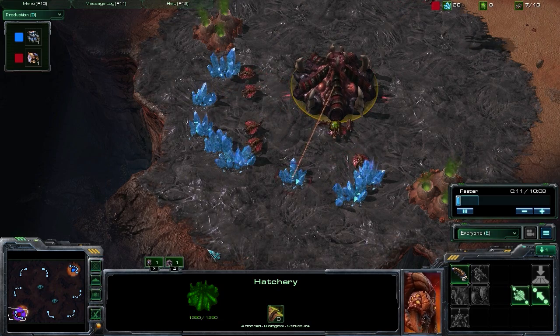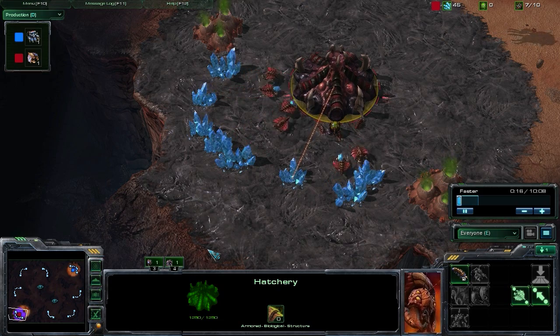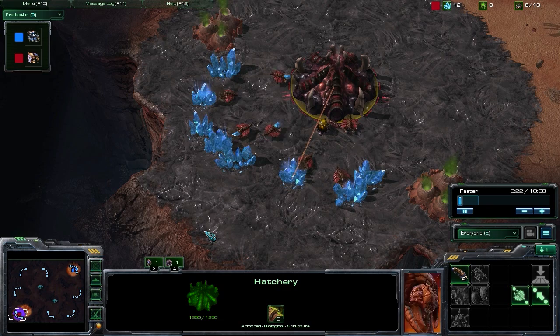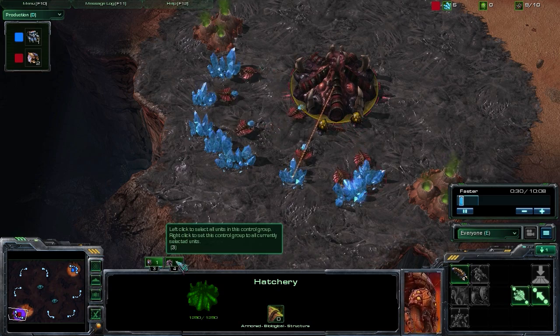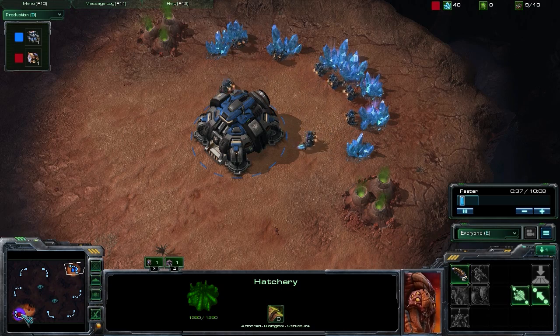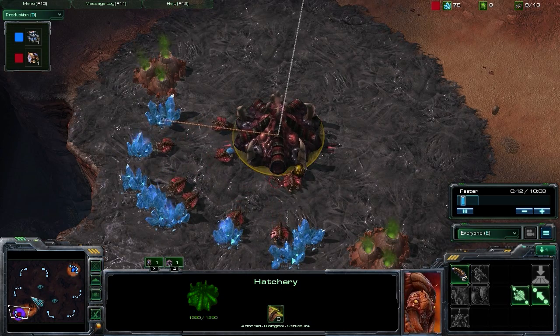Today we're going to be taking a look at a Zerg strategy. Basically what we're going to be looking at is a response and preparation for the possibility of our Terran opponent going for Mass Reapers. So this is a Zerg versus Terran strategy. The Zerg player we're looking at is Hydra and the Terran player is Tarsan — both very strong professional players entering a lot of tournaments and doing very well.